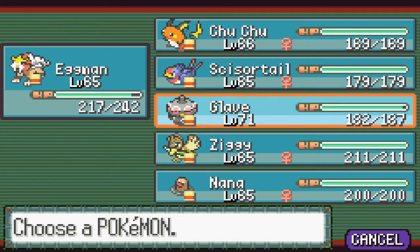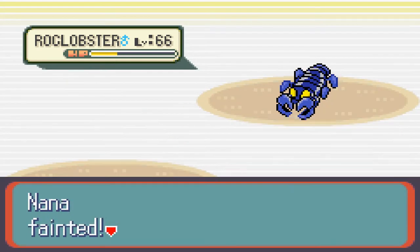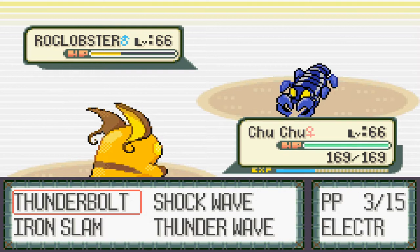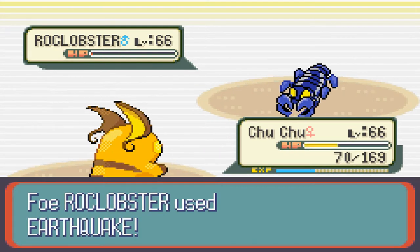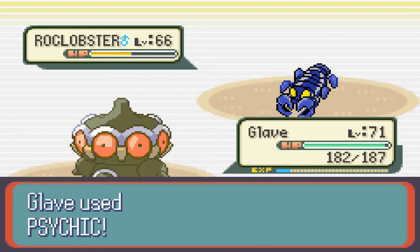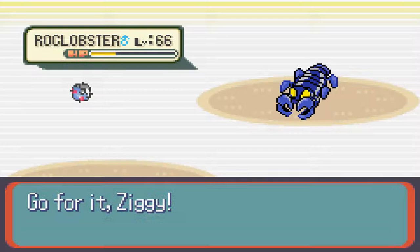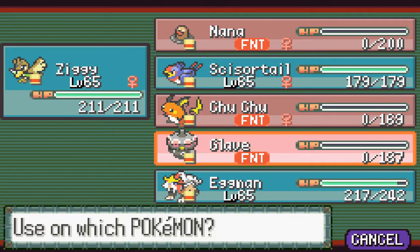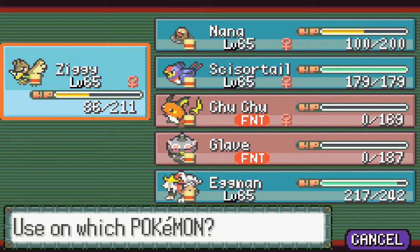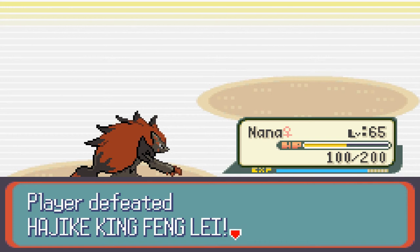Rock Lobster — this is where two people are going to shine. This is his last one. We're gonna ice punch, ice punch. Then Choo-Choo — we're pretty much relying on this iron slam. Get out of here! Now we should be able to finish with a psychic — but he's got crab hammer, that's a problem. Hit it with another psychic. Switch to Ziggy, revive Nana and then revive Choo-Choo. Nana — ice punch! And there you guys have it — we've finally beaten the champion!